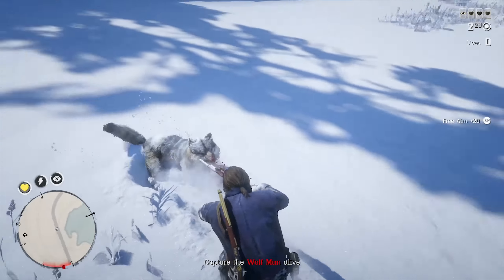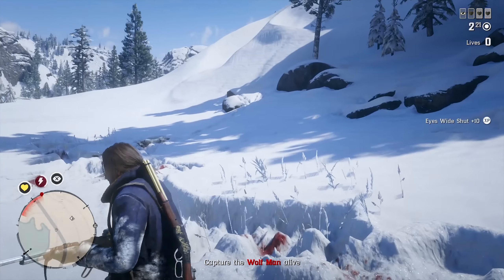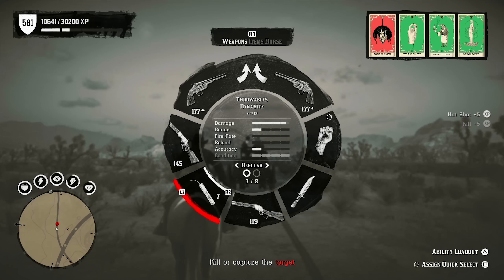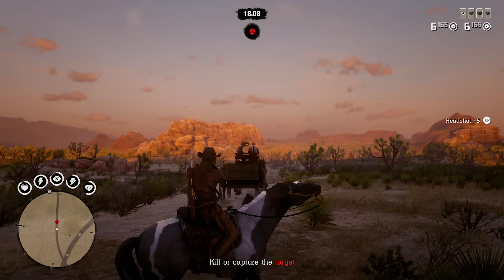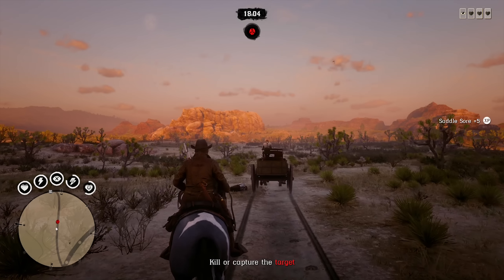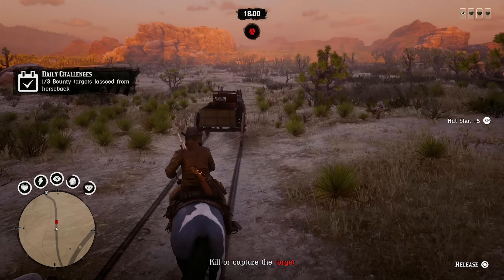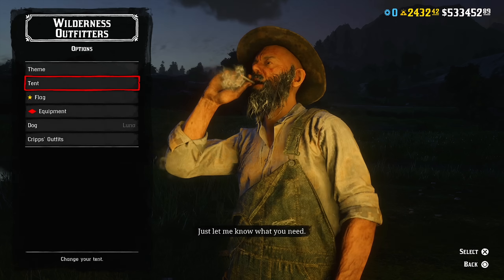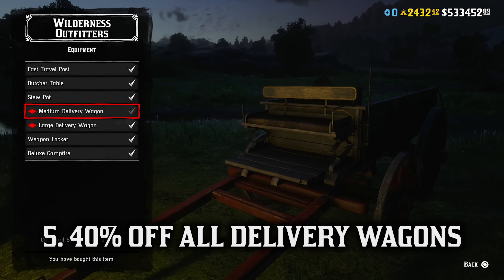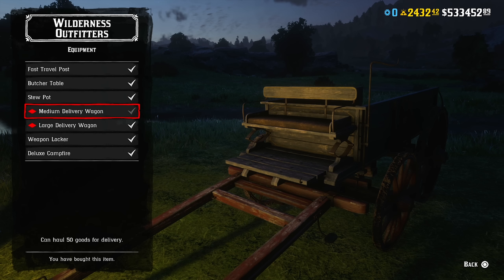The improved bow lets you mark targets at much further distances with painted black. When it really comes down to it, the normal bow gives you slightly higher damage while the improved bow gives you better range with painted black, but normal ADS range and auto-aim lock-on range remain the same for both bows. Ultimately that choice is up to you depending on whether you're fighting AI enemies or players, or just hunting — do you want more damage or a longer painted black range?